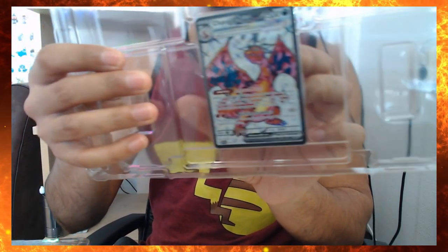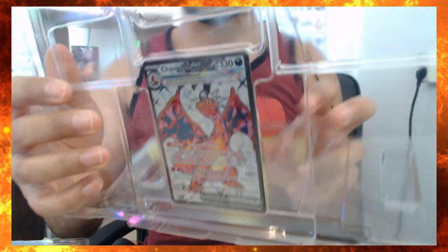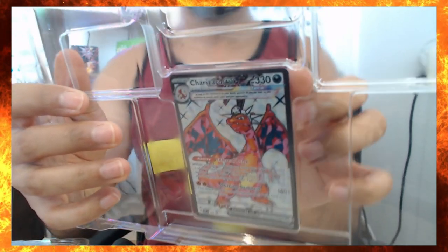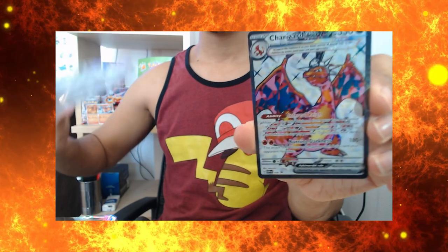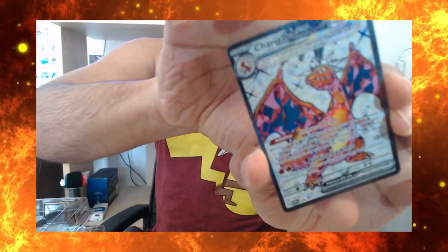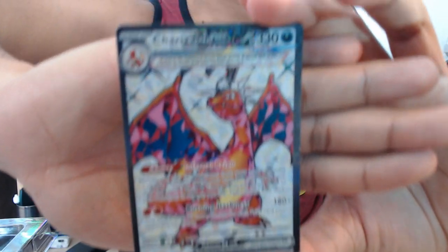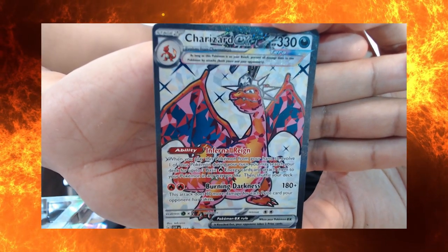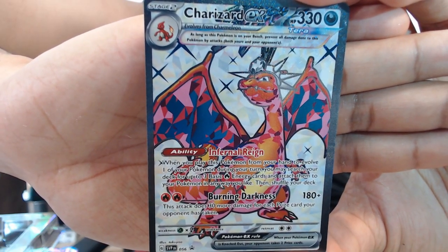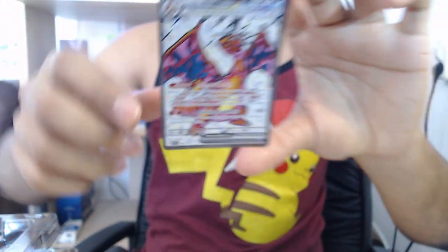And for the last card here in the back, let's see — it is a beautiful Charizard EX. Let me get it clear for you guys. There it is — Charizard EX. Let's put this bad boy right here too with the other two.